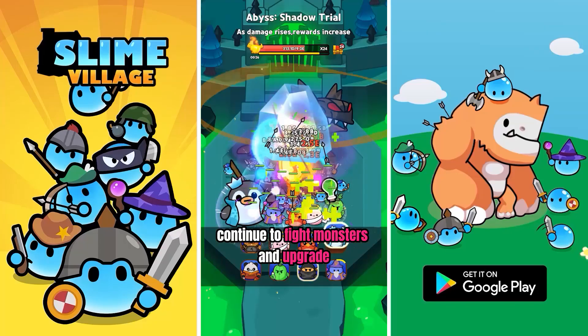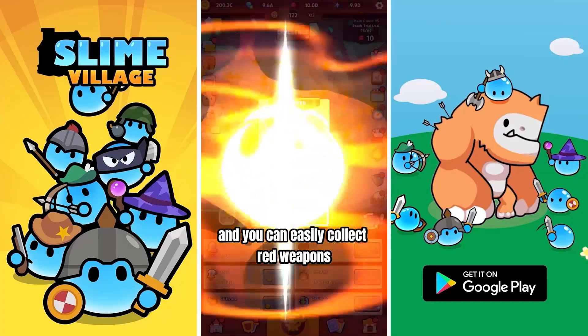Next, continue to fight monsters and upgrade, open treasure chests, and you can easily collect red weapons.